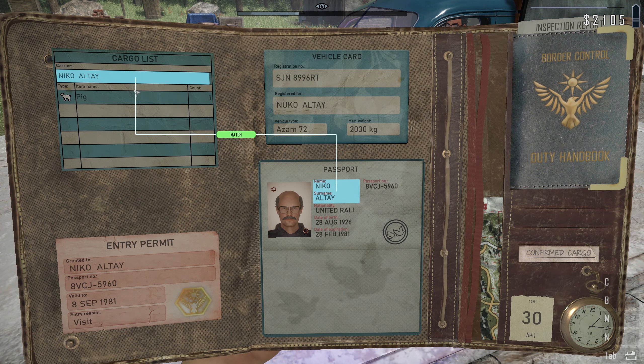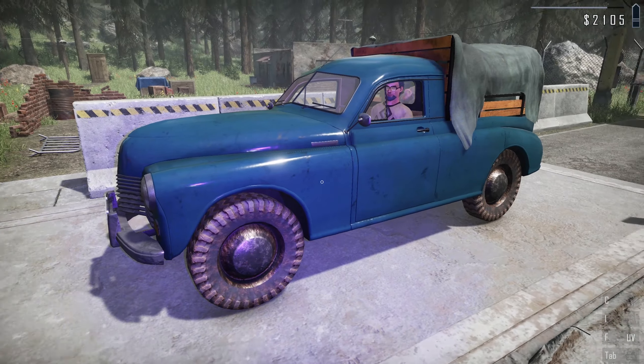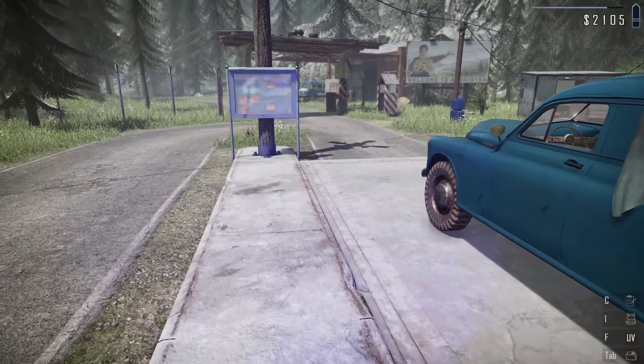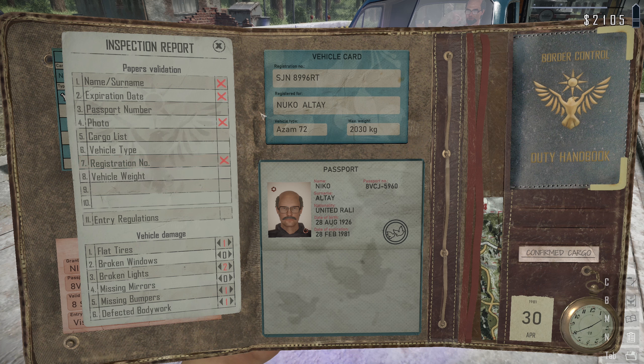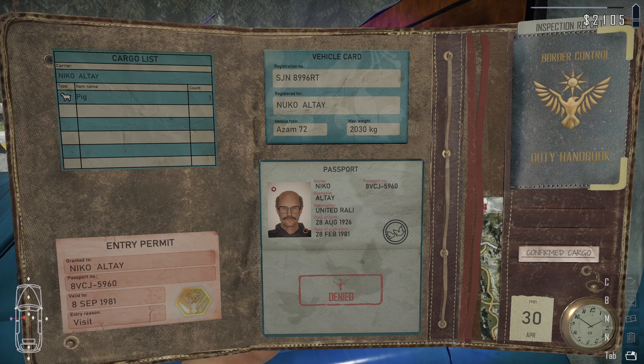My game just tabbed out again - great. We got Nico Alte - oh, we got a name mismatch, so we're good with that. Registration 8VCJ-5960 - yes that is right. The expiration and vehicle type are correct. Registration SJN-8996-RT - wait, we got RB instead. So we've got a registration number mismatch. This guy has all kinds of messed up - cargo list is good, passport number is good, but he's not getting in based on entry requirements. He's got two broken lights, defective bodywork, flat tire, missing bumper, and a registration mismatch. Compared to some of those perfect inspections we got before, this guy's got so many problems.